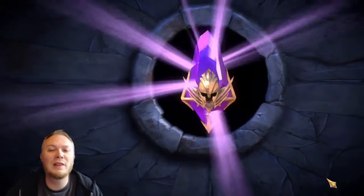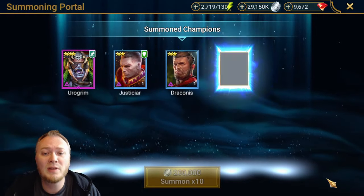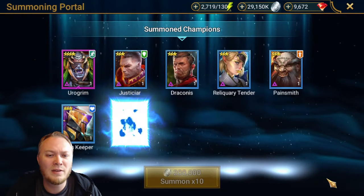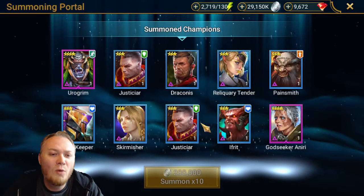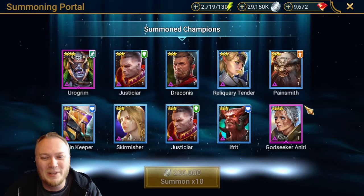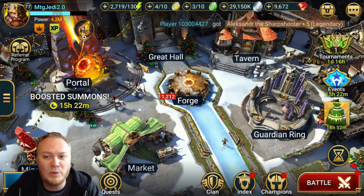Here's my 10-pull. Let's see what we get - probably nothing, and then a Godseeker Aneeri. Okay, started out with a Eurogrim - I think I have two Eurogrims already. And then will we get anything? No. And then the Godseeker is there. That was the entire purpose - to get that dupe Godseeker because she's that good. I'm going to save the rest of those for 2x voids next weekend.